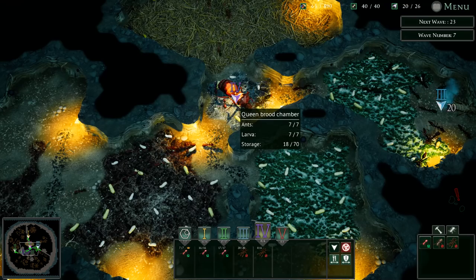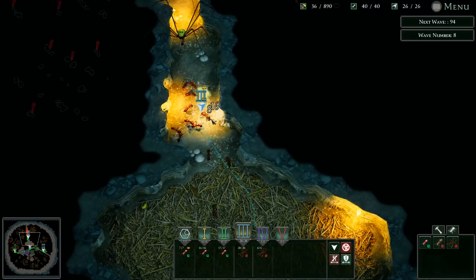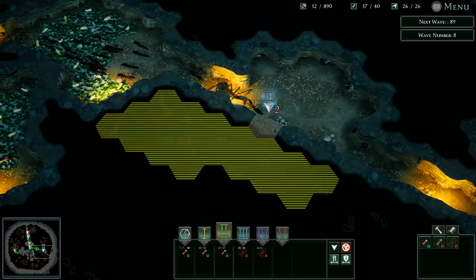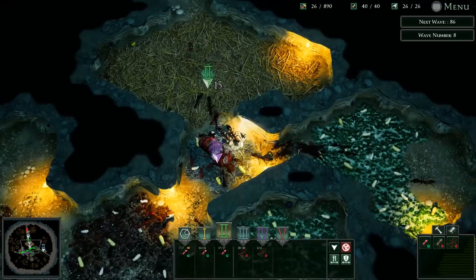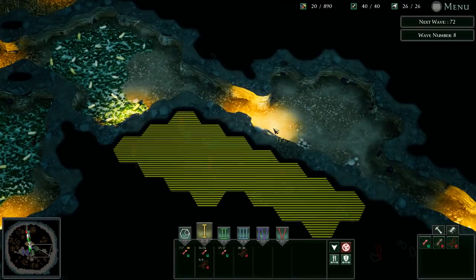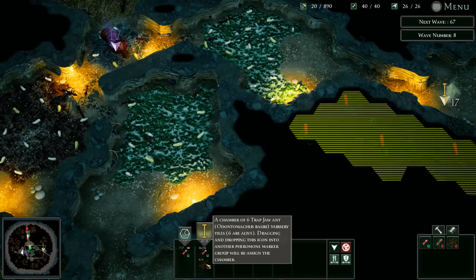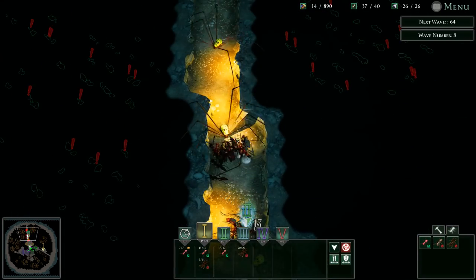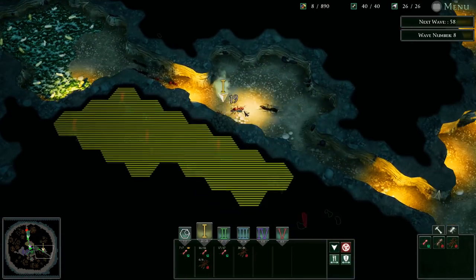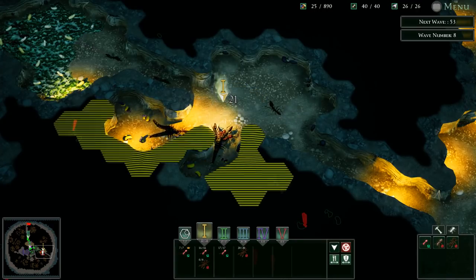Oh god, bigger daddy long legs, and they're going to run right into this worker squadron which is going to get wrecked. Let's pull them back. They're running away — bravely, bravely running away. I'll have control group one come over here to do a lot of the expansion work. With six warrior trap jaws and 16 workers, that should be pretty decent. We're handling business but our food's almost out and we're going to want more.